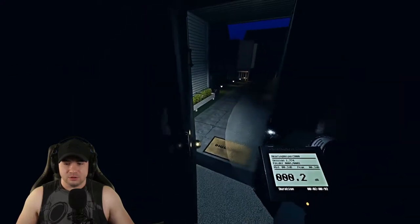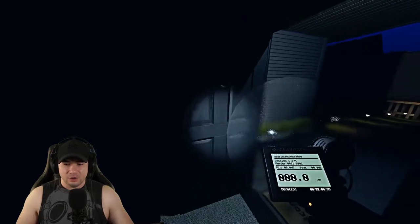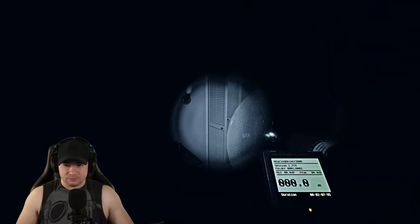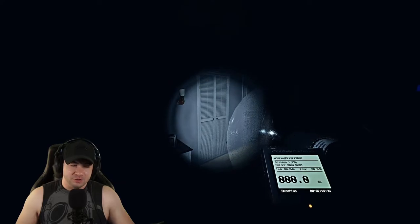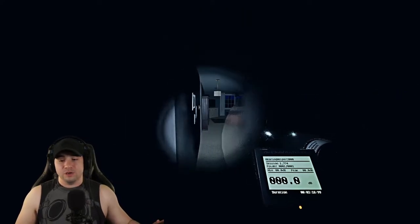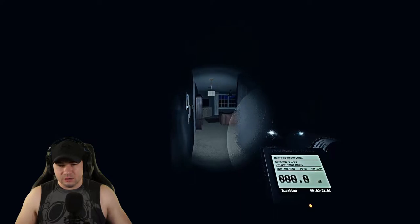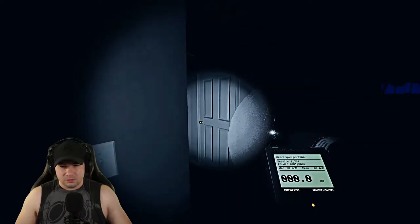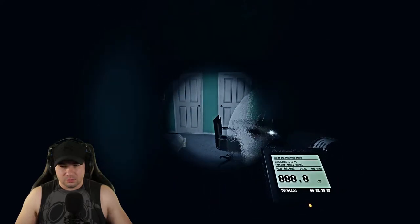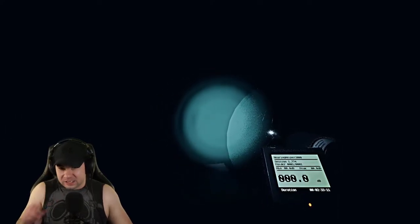So that door right there moved. That's something a player can do — a player can move a door and you could get a reading potentially. Once it clamps shut, a player can move a door because a ghost can also move a door. Now the player-exclusive things like talking and the radio, you won't get a reading for those. I just heard a creak or something. Give us a sign. I heard a knock — there's a knock over here. We got a little reading on the decibel.